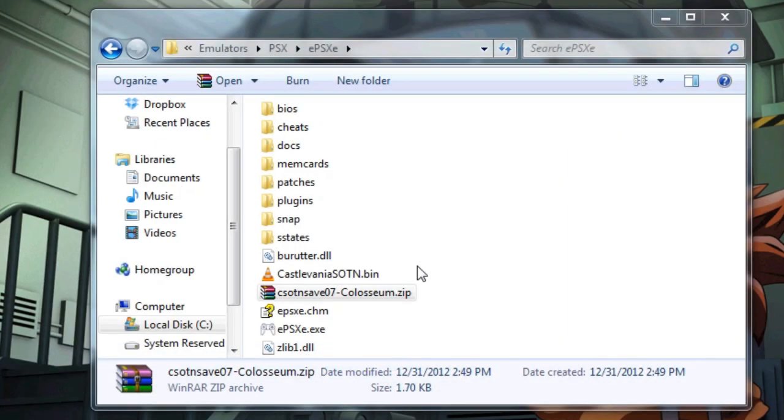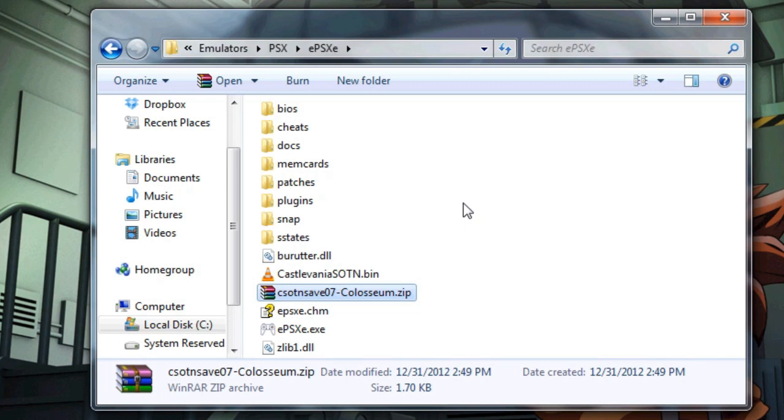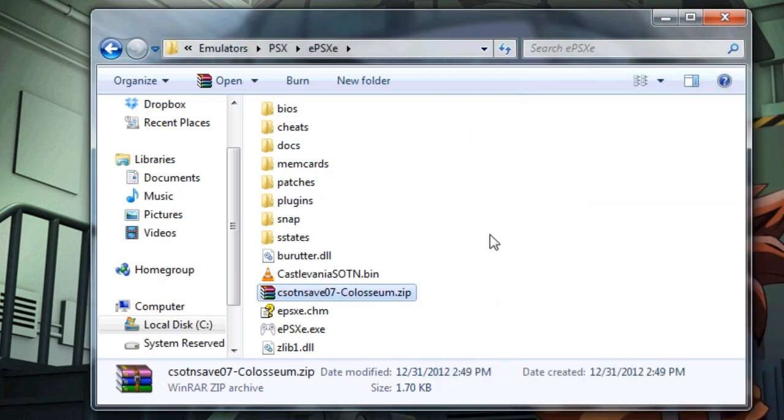So here is my ePSXe folder. For this tutorial, I will be using Castlevania: Symphony of the Night. I have the BIN file here, and I also have one of my Castlevania game save zip files. The first step is to extract the memory card file from the zip file. I have WinRAR installed, so your zip files won't quite behave as mine. By default, Windows uses compressed folders to handle zip files, and they work the exact same way as a regular folder does.